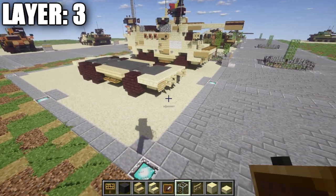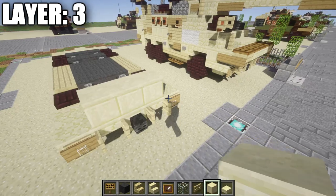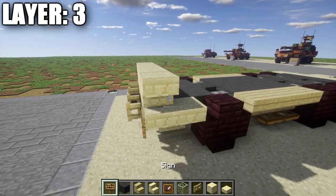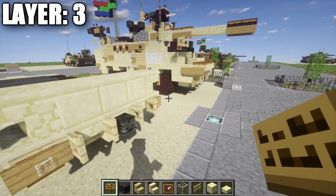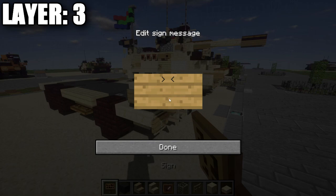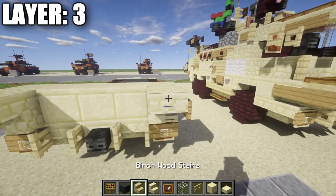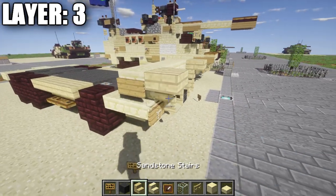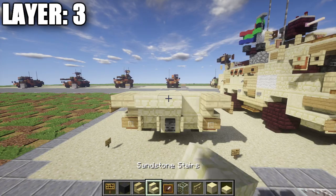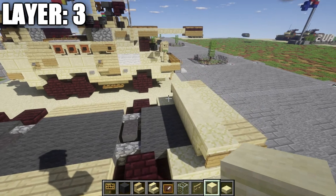Moving on to layer three. Start by placing a row of three smooth sandstone across the middle, with smooth sandstone blocks and stairs across the front. Place an upside down sandstone stair on both sides with a sign coming off the front of the stair. Then place a birchwood corner stair on both sides with a sign on the side of these corner stairs. In between the stairs, place a row of three upside down sandstone stairs.